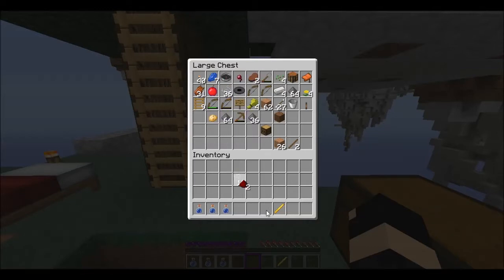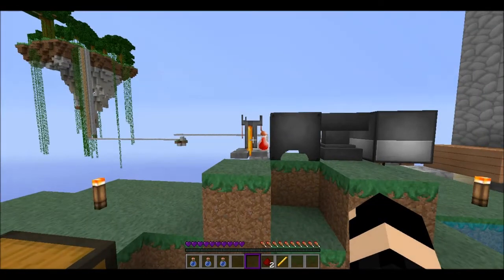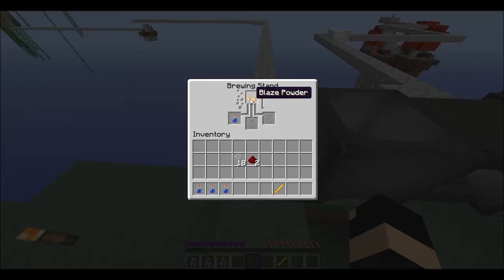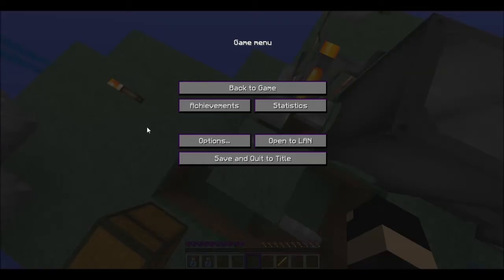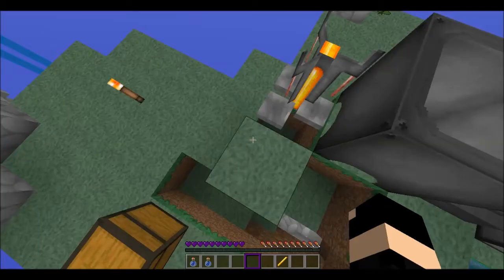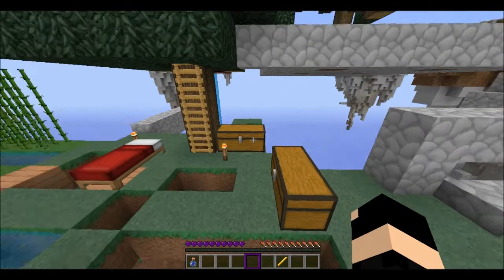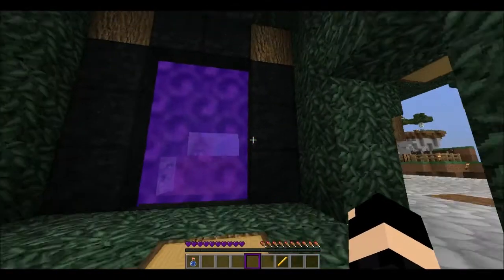Okay, we're gonna put redstone in it, then we'll get some glowstone while that's going on. Come on. Why isn't it doing anything? How do you make potions? Okay, let me go back to that. Fire, or blaze powder. Strength. Yeah, that's what I'm doing. Does this have to be a regular water bottle? Let's just see what that does. I'm gonna go get some glowstone - I think we'll need it. Hopefully there's some close. I don't want to have to go to some other island.